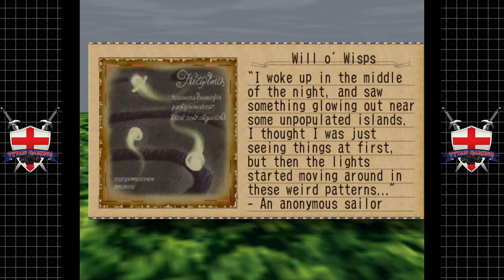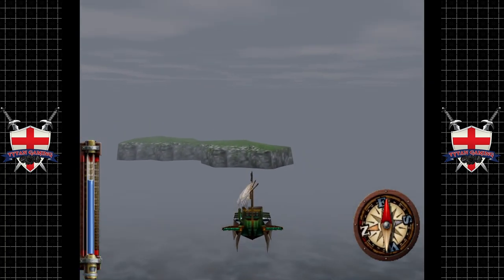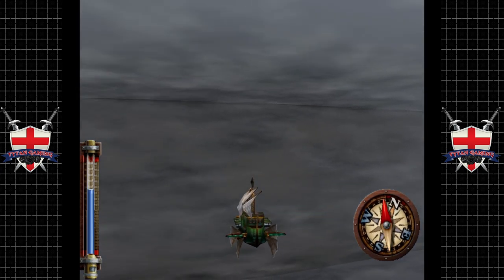'You have found the Will o' the Wisp — I woke up in the middle of the night and saw something glowing out near some unpopulated islands. I thought I was just seeing things at first, but then the light started moving around in weird patterns.' We're not done yet — there's quite a lot of stuff out here actually.